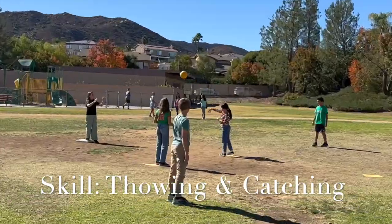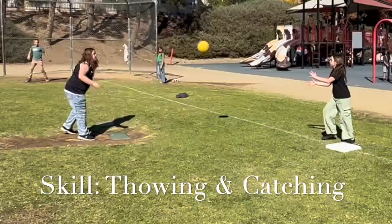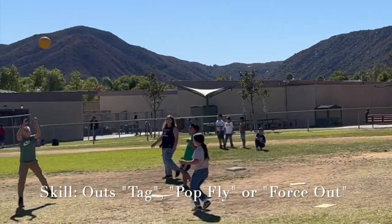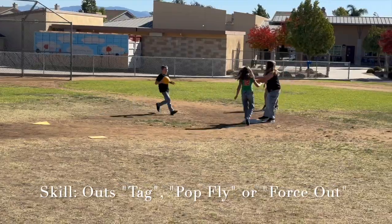Throwing and catching. In kickball, it's also really important to be able to throw and catch the ball. Fielders need to know how to throw the ball accurately to get it to bases for a forced out or tag. Catching is key for making outs on pop flies. So while you're playing, practice catching with both hands and throwing with control.